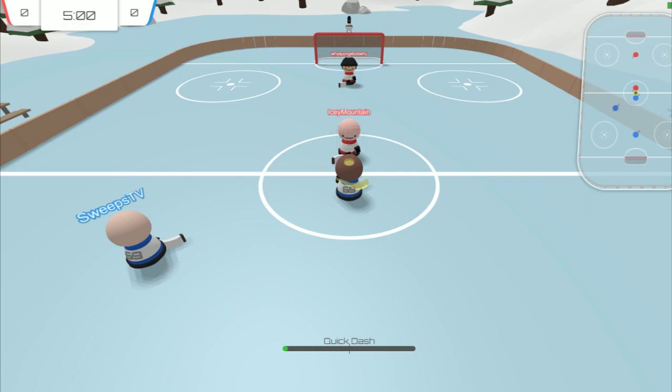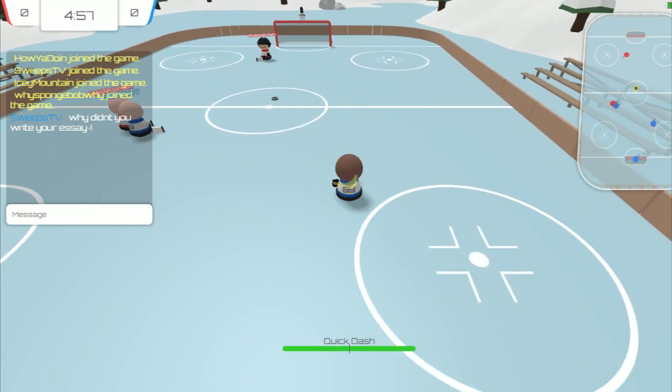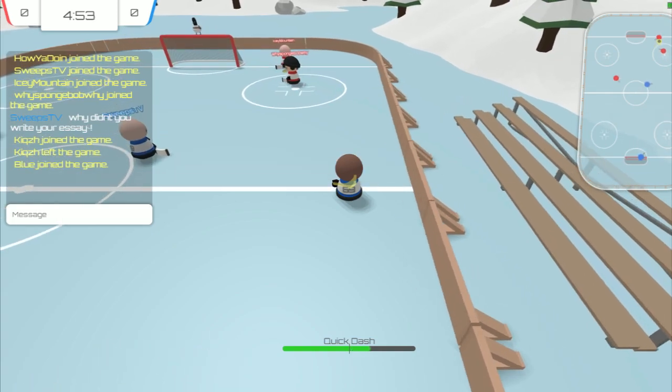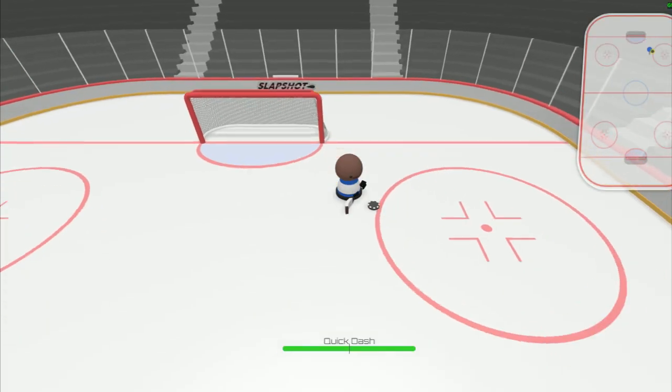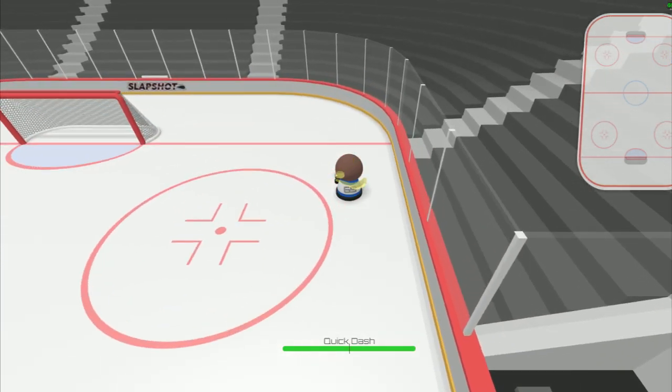The game is simple: you get the puck, you wiggle your stick, and you get a goal. The challenge comes from the fact that there's no actual setup of controls like you'd have in a normal NHL game — no pass button, no shoot button, no deke button. There's no form of puck glue keeping the puck attached to your player before you make a pass or get knocked on your ass by somebody else.